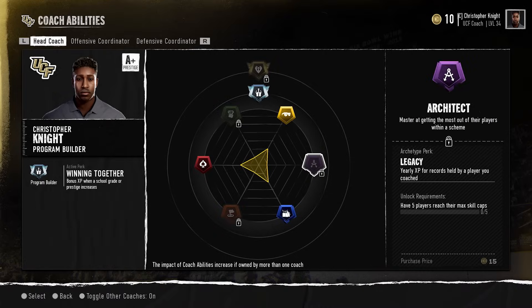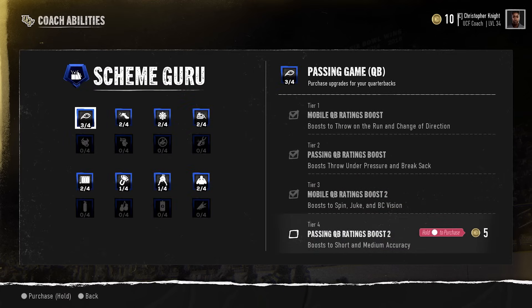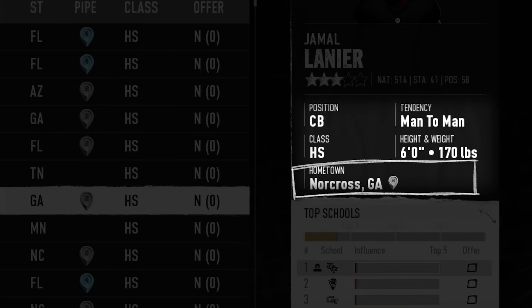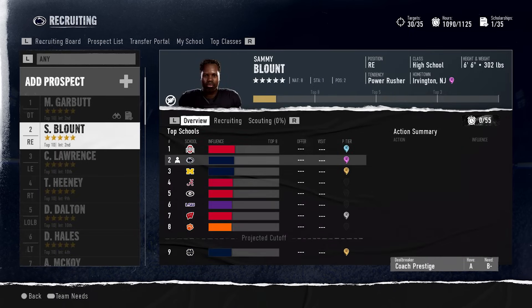Now let's talk about how abilities work and how they're purchased in-game. Once you've acquired an archetype, you're able to purchase abilities within it. There are more than 50 different coach abilities in College Football 25, and each ability can have up to four different tiers, with a purchase cost associated with each tier. Every archetype — with the exception of scheme guru, program builder, and CEO — has its abilities broken down by position group. This creates a lot more depth and gives coaches specializations, meaning coaches are not going to be able to be great at recruiting across every single position.